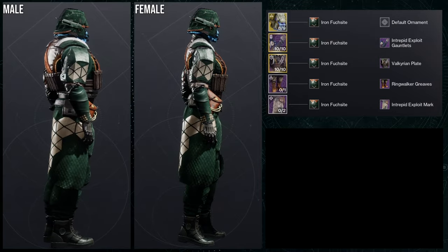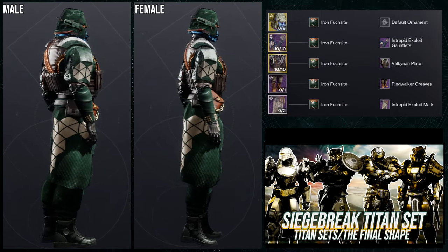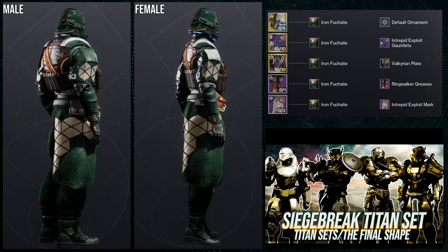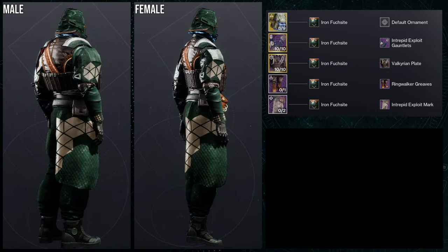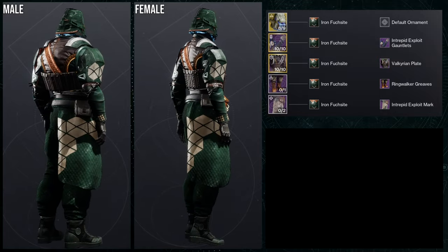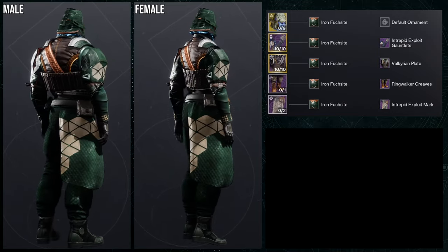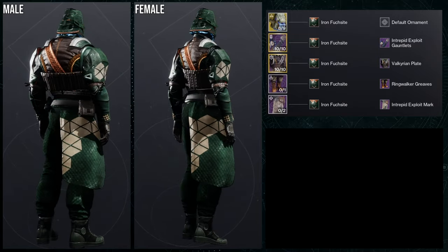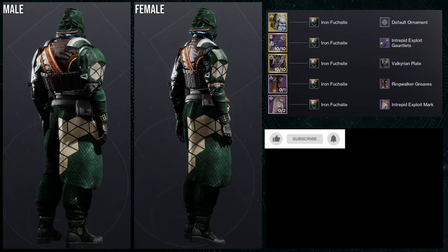Last but not least, this might look familiar to those who saw my Siege Breaker set video for Titans. In that video I mentioned it looked like Saint-14's brother due to a Russian aesthetic — but this set actually predates that one; this was the first set I made. It's funny because I'm using the same shader, the Iron Foot Side Armor shader. The arms are Intrepid Exploit Gauntlets with the Intrepid Exploit Mark — those two go great together — especially with the Valkyrian plate and Ring Walker Greaves. This definitely screams Russian soldier, almost Russian general vibes. The chest piece gives off that feel, and the holster on the mark looks really good with it. I'd love to mix and match pieces from that other video with this one to see how cool it would look.